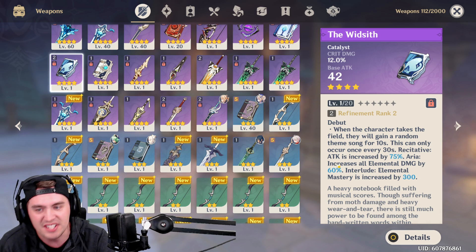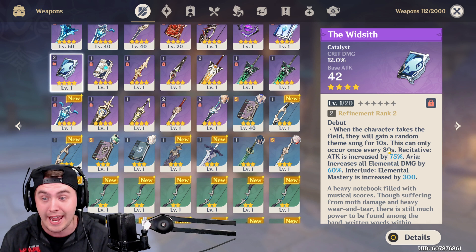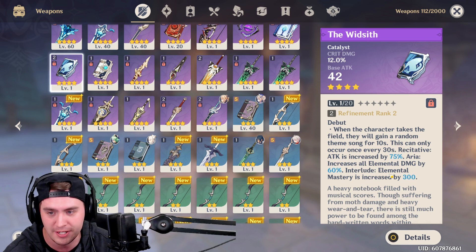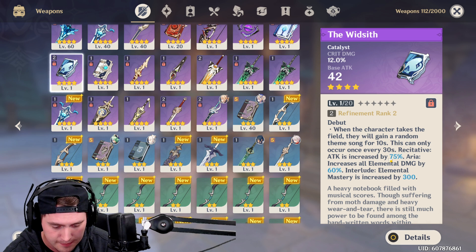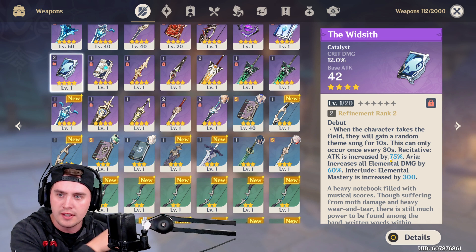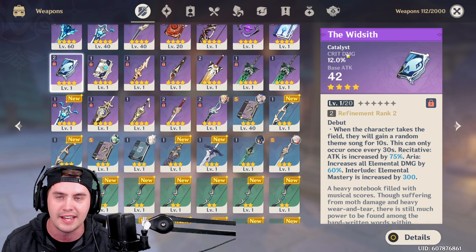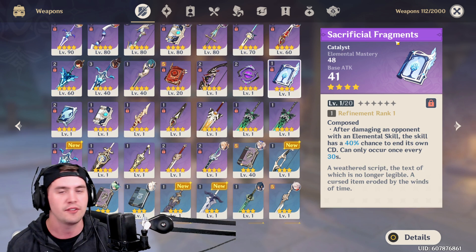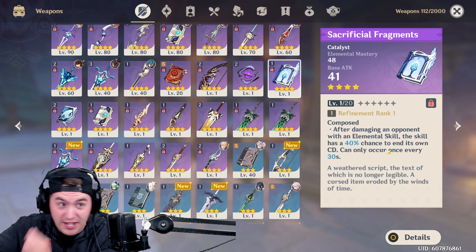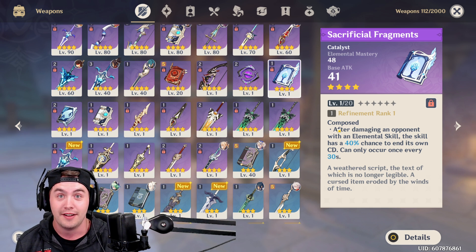The Widsith's damage boost is 60% elemental damage. Okay, there's a big cooldown on it, I get it — but this is 60%! It's insanity. Or you're getting Elemental Mastery, or a huge boost to your attack. You'll probably just hit harder because you've got Crit Damage than that elemental damage could ever do, even if you're refining it. And then we've got something like the Sacrificial Fragments — you're getting Elemental Mastery for damage and the chance to reset your skill, which leads to more energy, more burst abilities, which is essentially Energy Recharge. It's really hard to care about that other item.